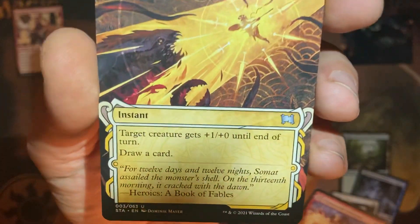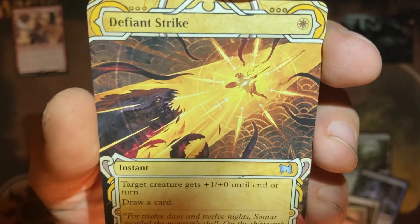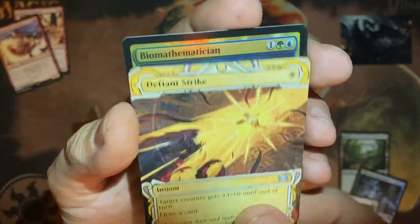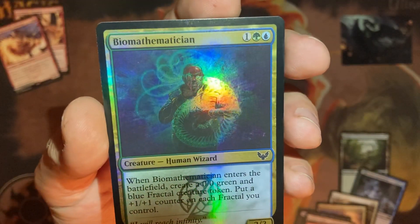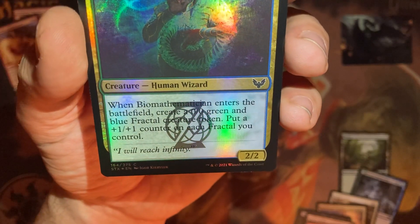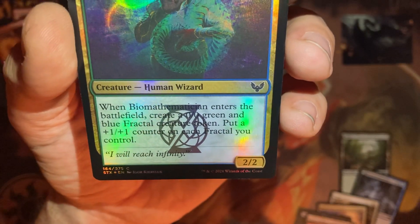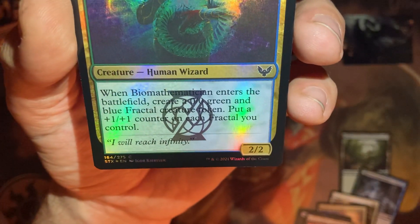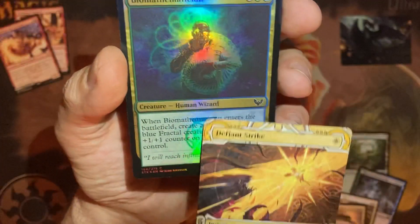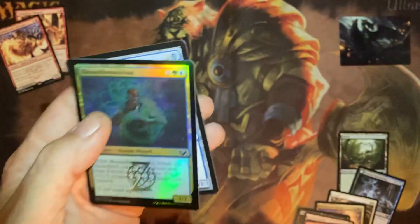Defiant Strike — target creature gets +1/+1 until end of turn, draw a card. And a shiny Bio-Mathematician. Whenever he enters the battlefield, create a 0-0 green and blue fractal creature token. You can put a +1/+1 counter on a fractal you control — either the one you just created or a different one. Kind of cool.